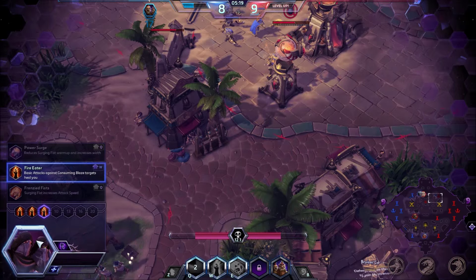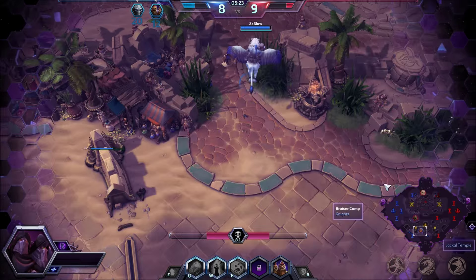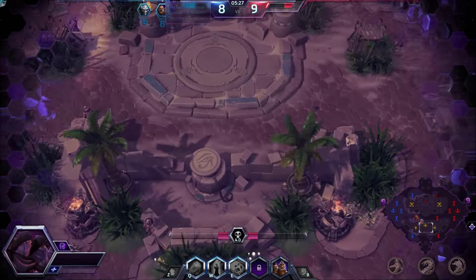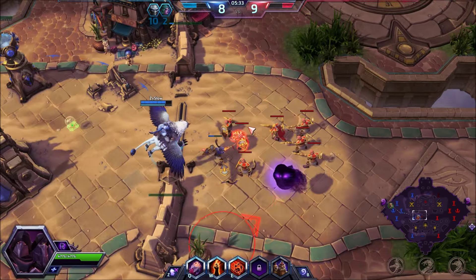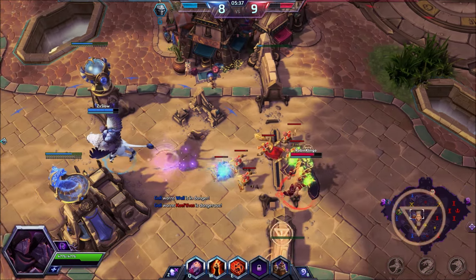No problem at all — enemy team is half a level ahead at this point. Falstad did some work, pushed the minion wave all the way to the tower. The Cho'gall gets caught out of position but uses Surging Fist to escape harm. Coming down the middle.